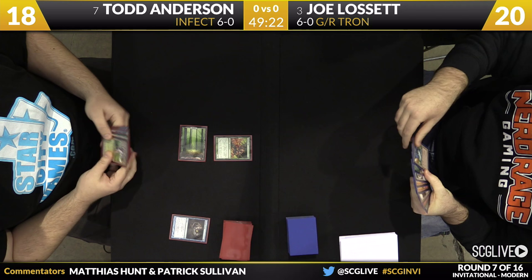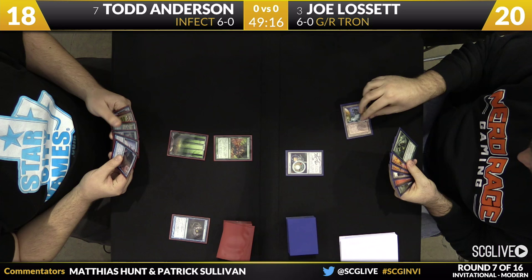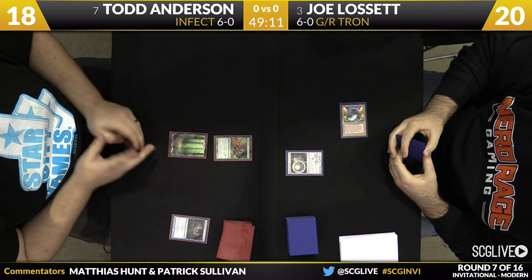Here's the card that Joe did not want to see — that's Glistener Elf from Todd Anderson. He'll make Chromatic Sphere and pass, giving a green light for Todd to start tagging some infect on Joe. He knows about the Pyroclasm, however, which is very important.